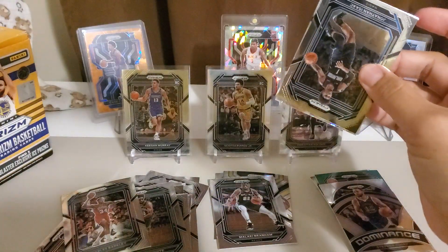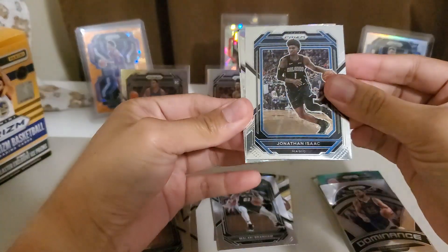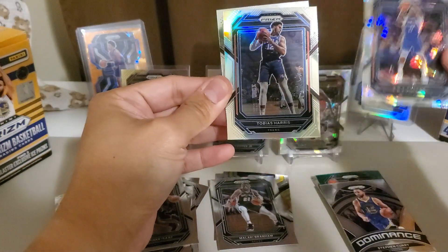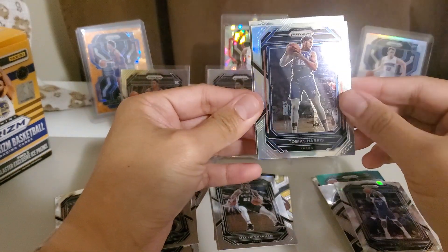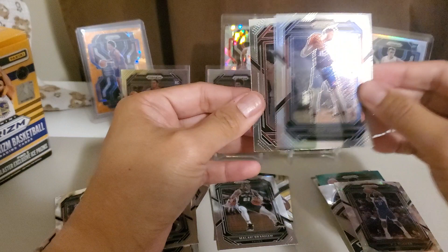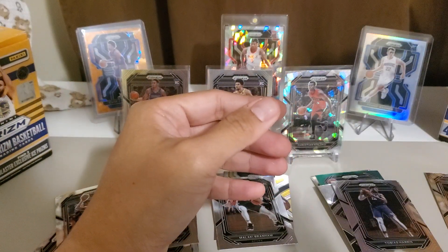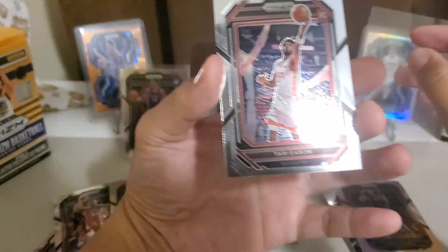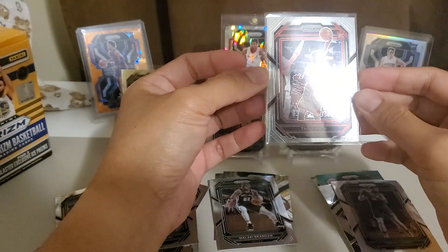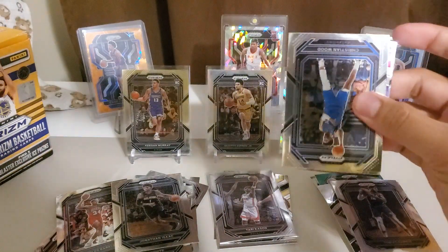Seeing some of the same cards in this box — Jonathan Isaac, that print line is so visible. PJ Tucker cracked ice. Oh, this is a silver — let's see, rookie, Rockets. Tari Eason — yep it's a silver. I hope he'll be better than Jabari Smith. Centering looks okay, this is decent centering. The Scottie Pippen Jr. also has good centering.